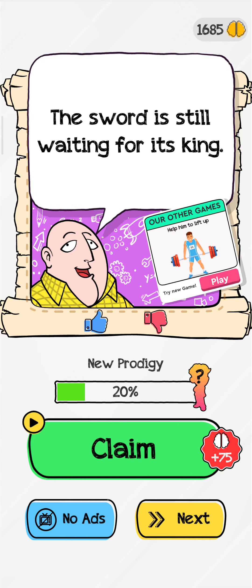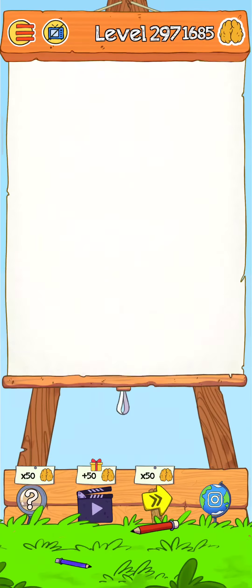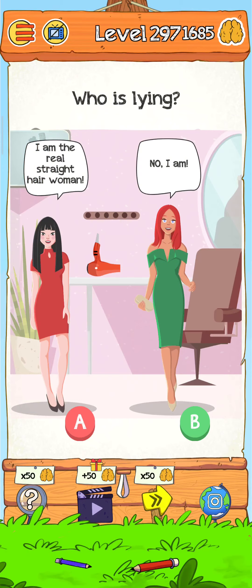Just tap on the next level - Level 297. So just tap on play. Level 297: who is the lying one? See the true girl from here.